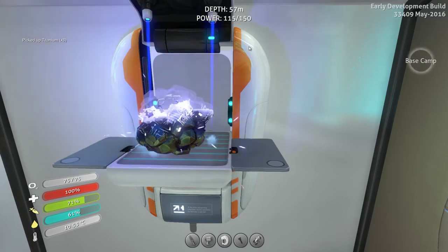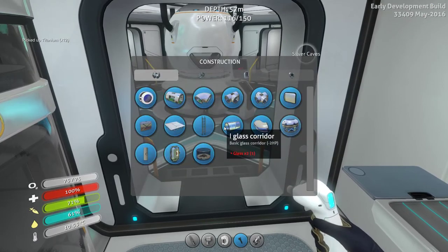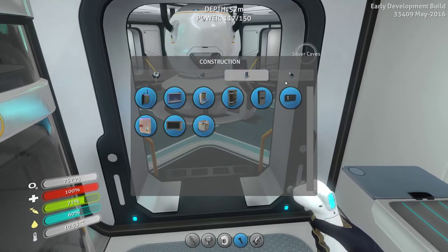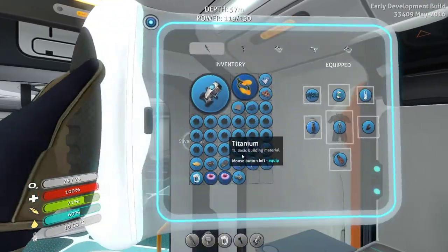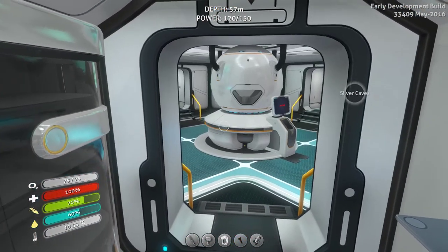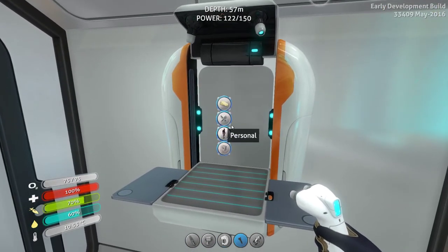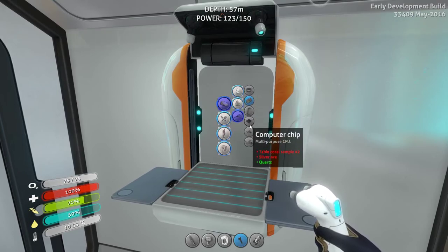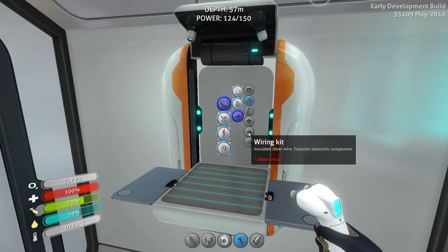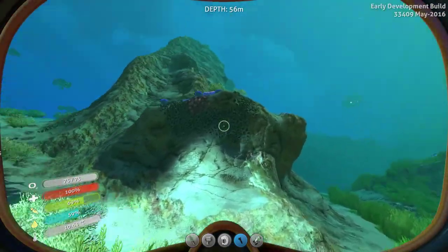Most of the components I should hopefully already have. So — modification station, what do you need? A wiring kit and a computer chip. I believe I have everything I need for that. That was weird with the screen just now — I was looking at this screen, that explains it. I thought I had my PDA open. A wiring kit and a computer chip — so that's going to require silver. Basically three pieces of silver and some table coral. So that's the main thing I could go outside for. Let's take care of that.